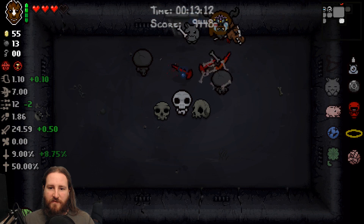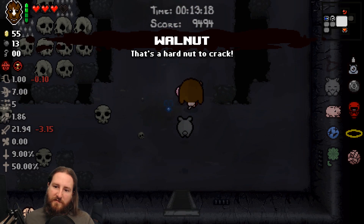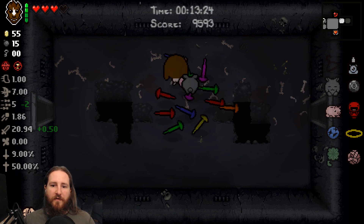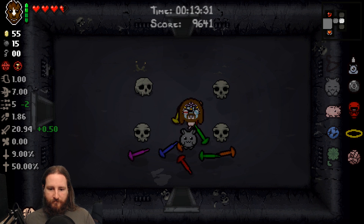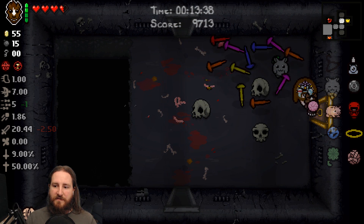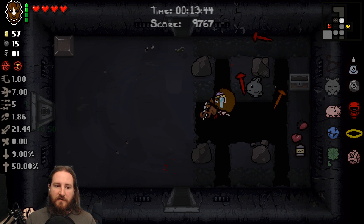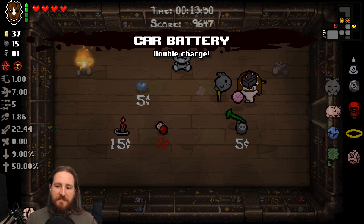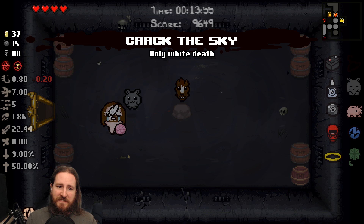April showers bring May flowers. Let's just pop the Empress card there, why not. The tears can bounce around different obstacles — enemies that would normally otherwise be hard to hit, the tears can bounce around and float around them.